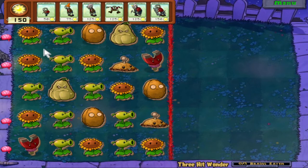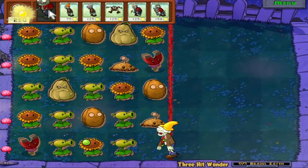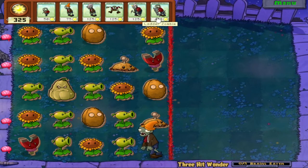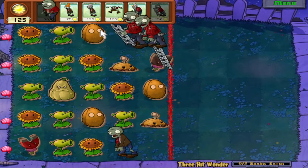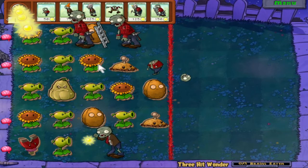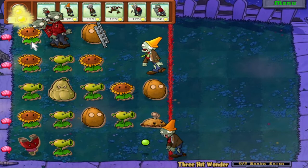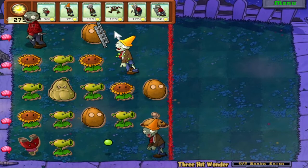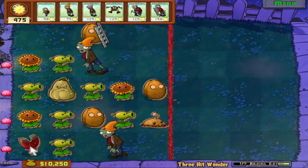Which lane should we deal with first? One of these two sunflower lanes. If I sent Imp to this lane, I think he would get killed by the peashooter before he could reach the potato mine - I'm pretty sure. Because Imp costs basically the same as Conehead zombie, Conehead zombie is usually better. I'll send a Conehead down here. I'll send Imp up here to get hit by the peashooter first. And yes, that's how bad Imp is.